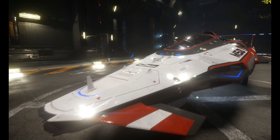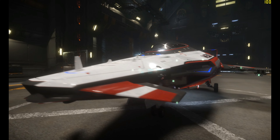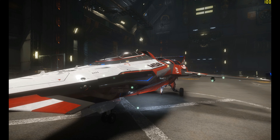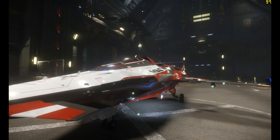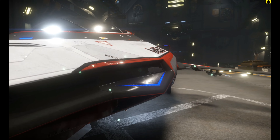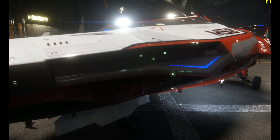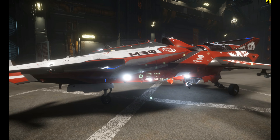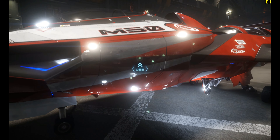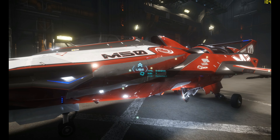A little bit, I suppose. It would be cool if we could put racing stickers on it like NASCARs have. Coming around, these intakes — I think those are intakes — look really cool. Like I said, this ship is just a work of art. The shininess is like perfect on it. Someone put a lot of work into making sure that was basically perfect.